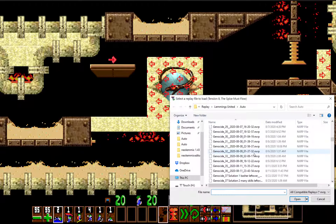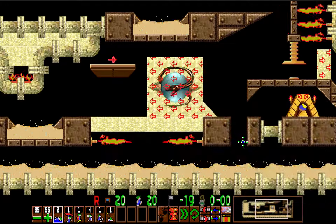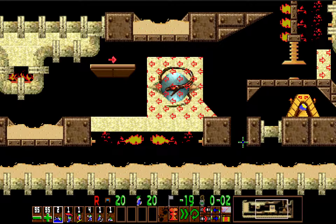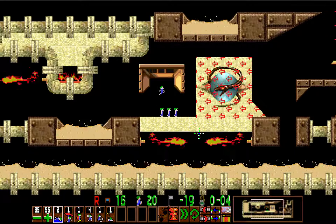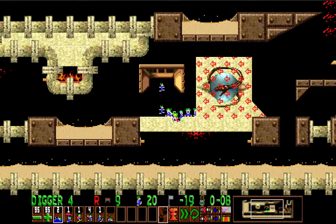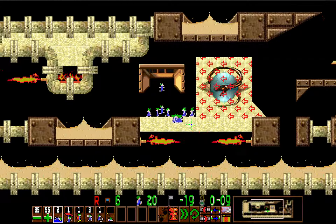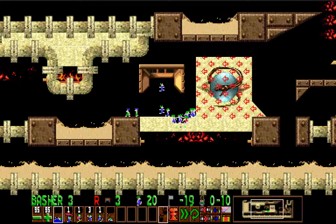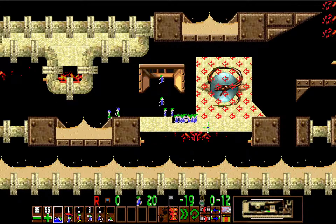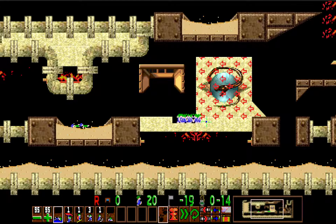This level I found to be quite easy — I didn't think it was that hard at all. So I proceeded to dig with the third lemming, which allows two lemmings coming back to the left to walk out of this digger pit, and then everyone else would be contained. And then once the pit is low enough, I start bashing to the right. In the meantime, I assign the two lemmings walking to the left swimmers. And then the bashing will hit the one-way wall in such a way that it leaves this step right here, which will prove quite useful later on.